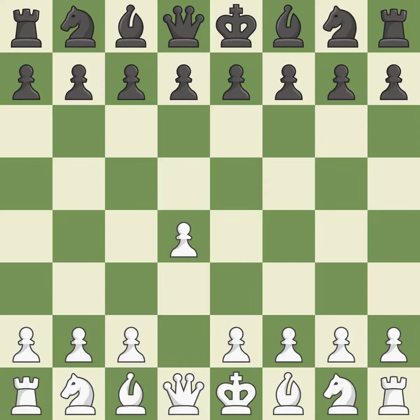Opening with the Queen's Pawn. The Indian game begins by controlling the important e4 square with the knight, rather than a pawn. By taking control of the crucial d5 square and creating a space on which the knight can move to c3 without obstructing the c-pawn, move c4 helps to create a strong center.